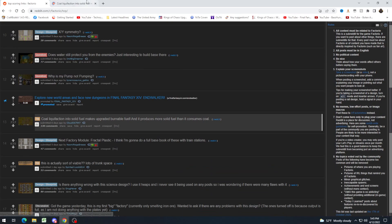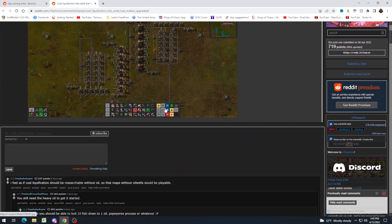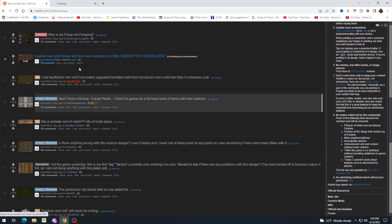Coal liquefaction into solid fuel makes upgraded burnable fuel, and it produces more solid fuel than it consumes coal. Coal liquefaction can be really good. Someone says they feel coal liquefaction should be researchable without oil, so that maps without oil wells would be playable — a very good idea. It currently does require heavy oil to get started, but then this person has a brilliant idea: maybe you should be able to boil ten fish down to one oil. I love that idea — I think that's hilarious, and a decent use for fish.